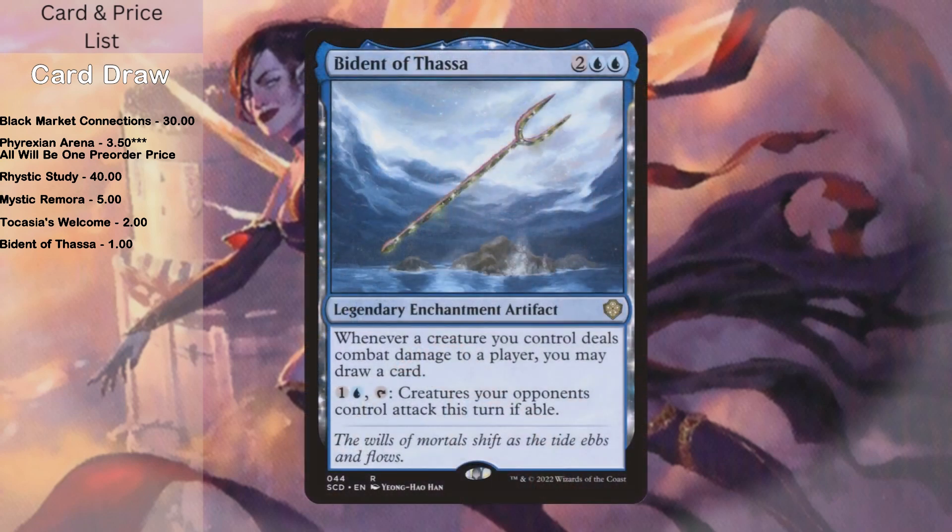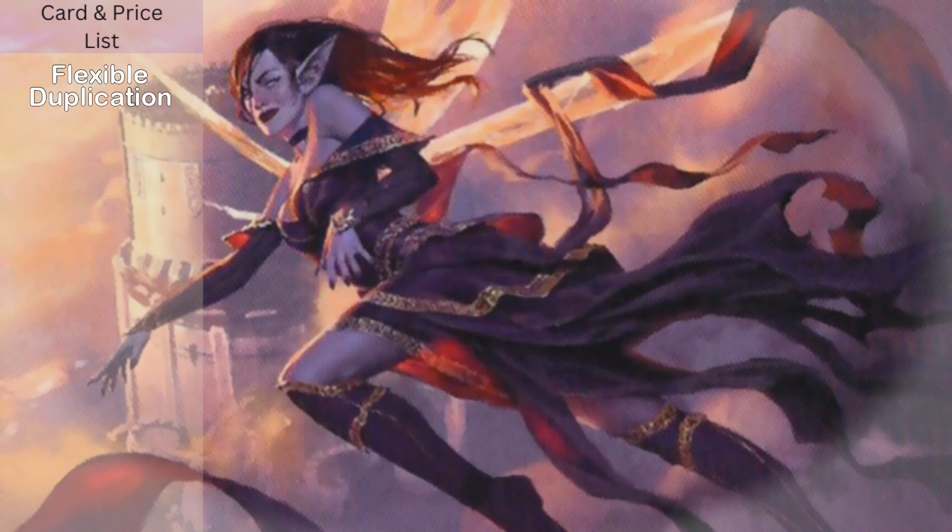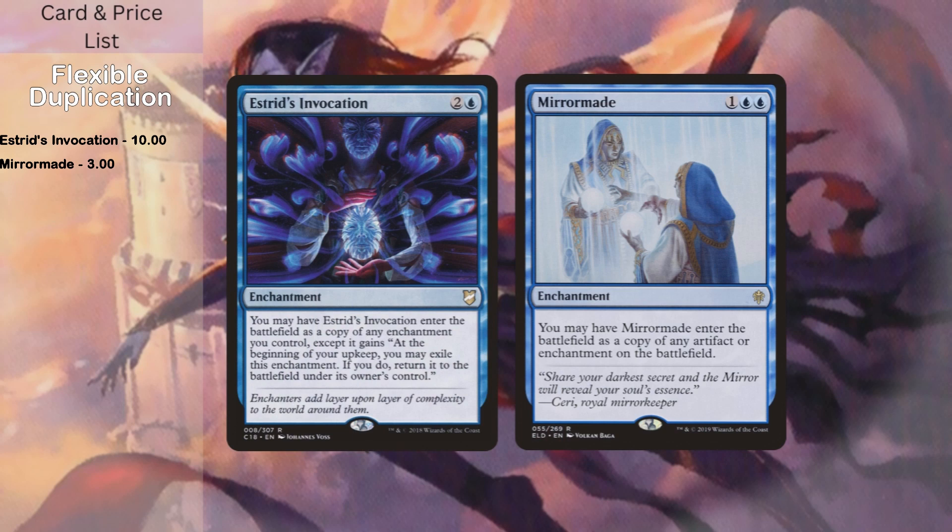Bident of Thassa — this is also an artifact, but I put it with enchantments because it doesn't do too many artifact-y things. The important thing is you get to draw a card whenever a creature deals damage to a player. This lets all your little fairies go out and hit and draw a bunch of cards. The last two enchantments are very flexible: Estrid's Invocation and Mirror Mockery. Both basically have the same effect — they come into play and you can copy an enchantment. Estrid's Invocation also lets you exile it at the beginning of your upkeep and return it to copy a different enchantment. They both do effectively the same thing but are slightly different; Estrid's Invocation is a little stronger. Mirror Mockery can also target opponent stuff, but you usually don't want that — unless they have a Blightsteel or something.